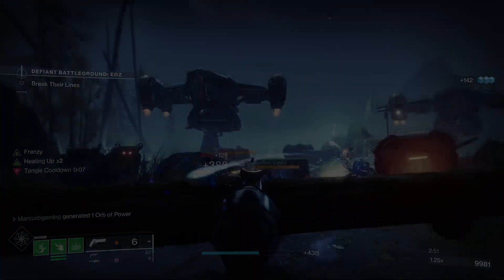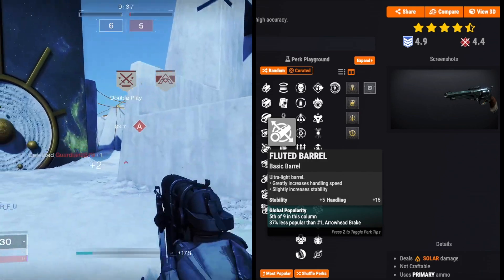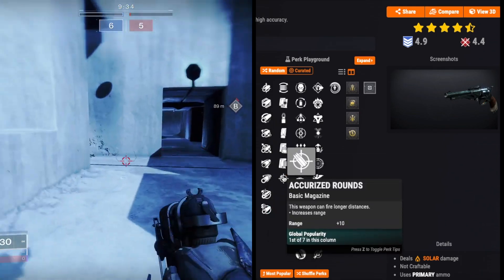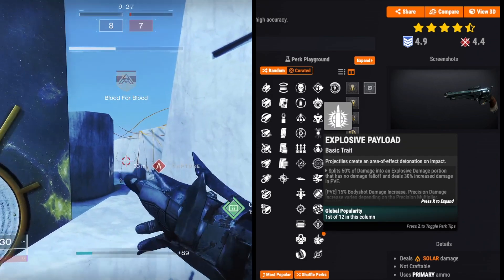For PvP the OG roll is still top tier: Hammerforged or Fluted Barrel, Accurized Rounds in the mag for that extra 10 range, Opening Shot for the first perk, and Explosive Payload for the second. This gives more range, flinch, and less damage dropoff.